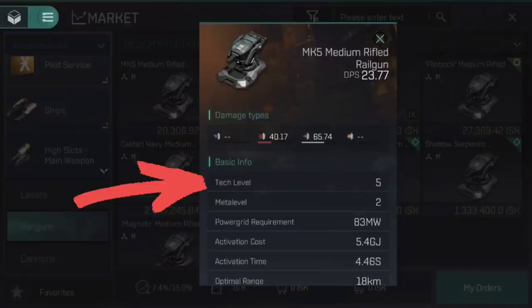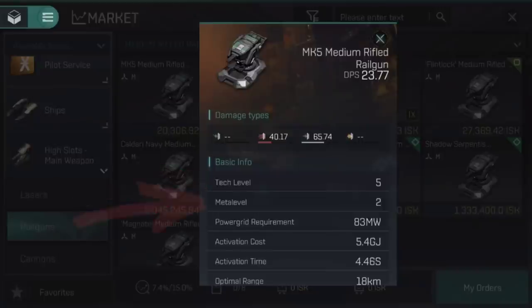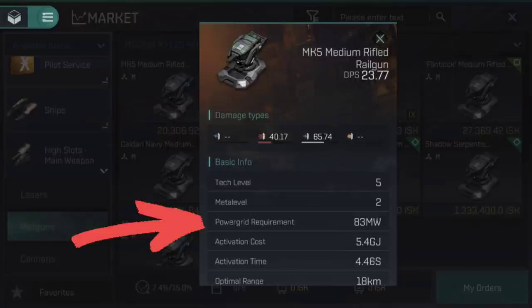Tech level is simply the tech level that you must be at in order to fit and utilise the module. As alpha clones cannot exceed tech level 7, they will not be able to use tech level 9 modules. Meta level is similar to how other games have rarity — it's kind of a representation of how powerful the module is compared to others. Power grid requirement is the amount of the ship's power grid that it takes to fit the module. The total power grid requirements of all fitted modules cannot exceed that ship's total power grid, which stops players fitting oversized modules to ships.